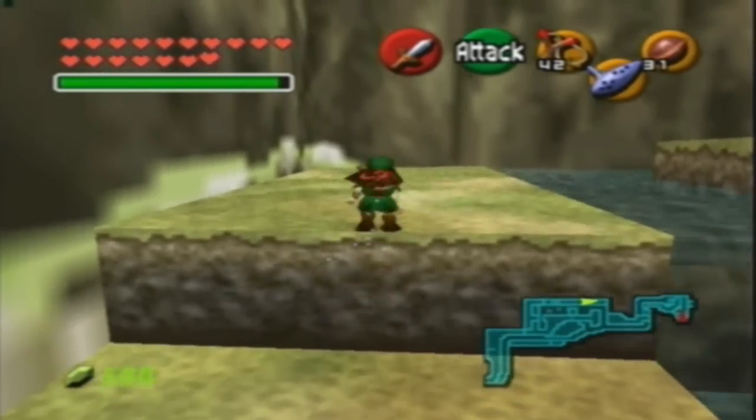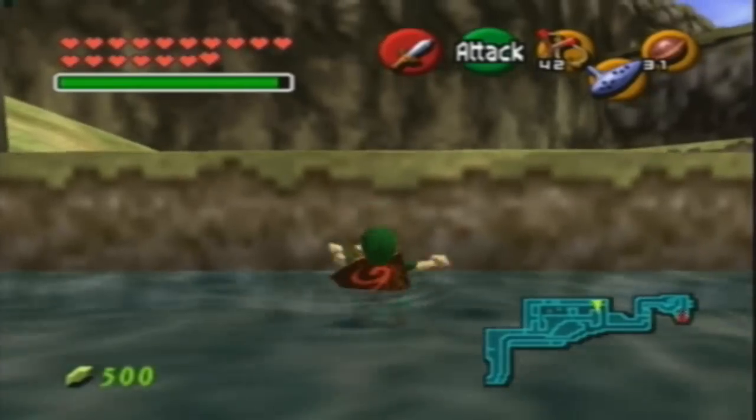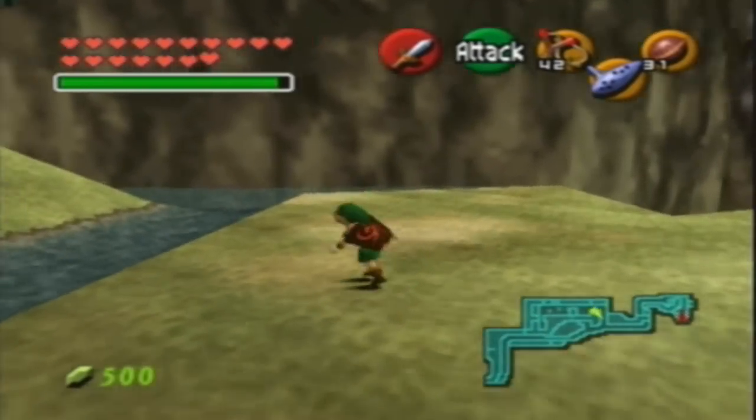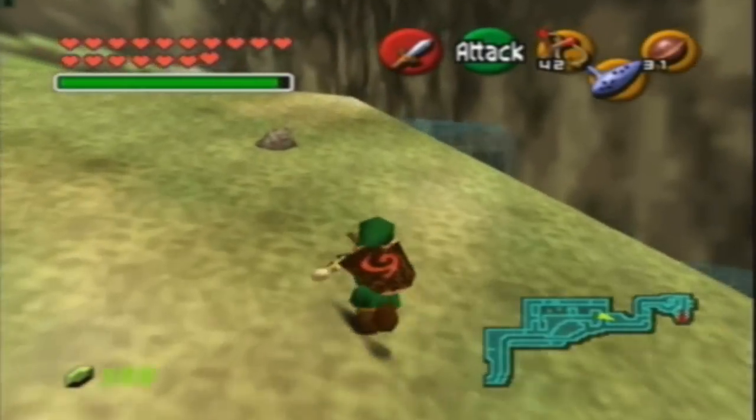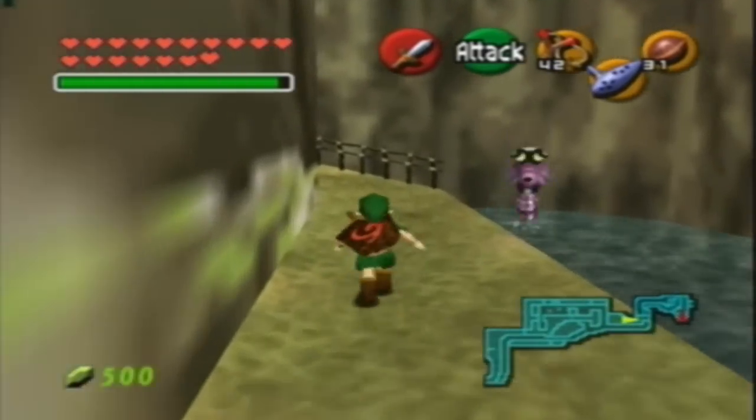Once we get all those, we'll have all of our heart containers. Anyway, we're gonna go to Zora's Domain because I missed a Gold Skulltula before, back like way in a previous part. So I'm gonna go show you where that is right now.